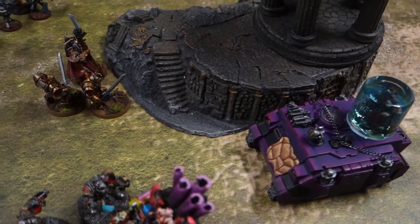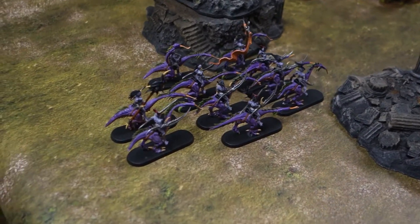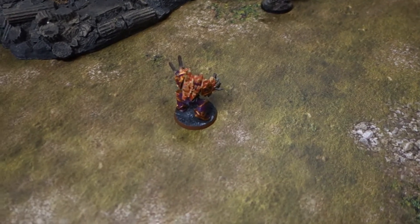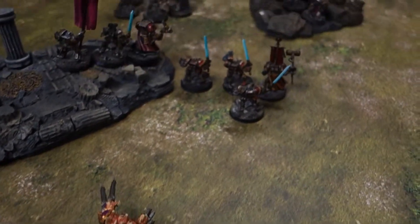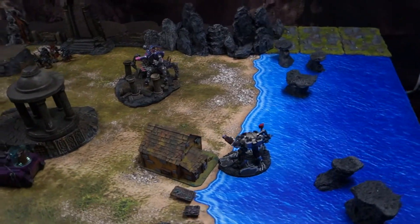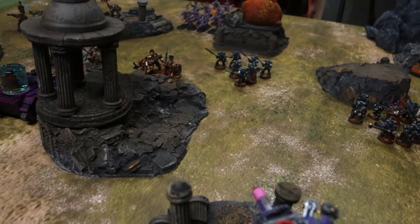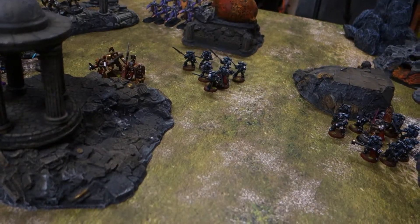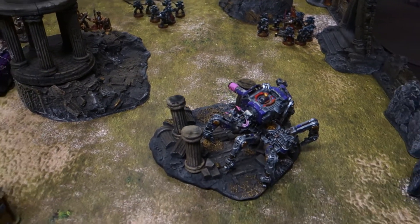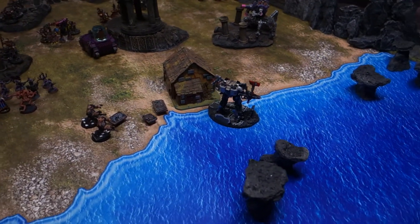The Hellbrute charged in and took out one Grey Knight Terminator, and they're now in combat. The Rhino came around the corner ready to spill forth those Space Marines. Some Demonic cavalry appeared and charged onto the board — they haven't engaged anyone just yet but that won't be far away. Another Obliterator appeared behind enemy lines and took out one Grey Knight Terminator. The Defiler tried to take out the Adeptus Custodes but ended up blasting away half a unit of Grey Knights. That wasn't too bad for the Defiler. Turn three coming up.